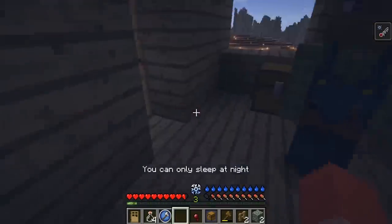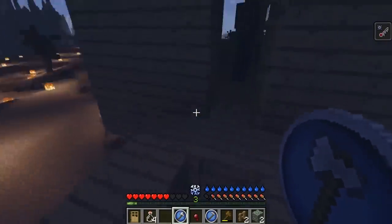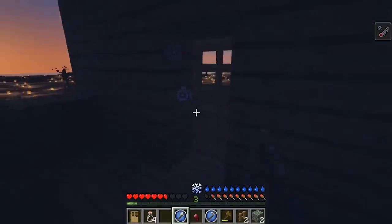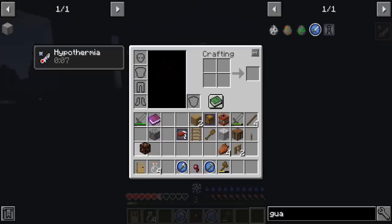Let's set the spawn point right here. We've got to keep an eye out for any random nomads that happen to come upon our little stilt house here. Where's the lantern? Let's put the lantern in here — let's get some light in here.